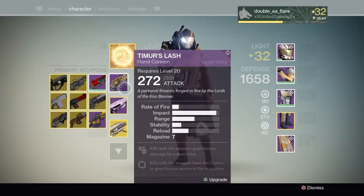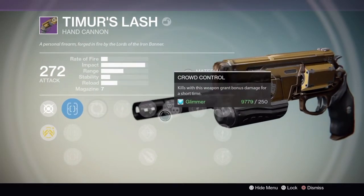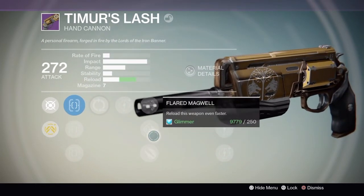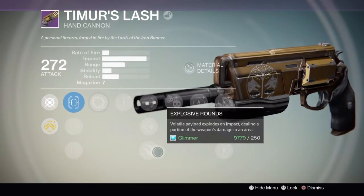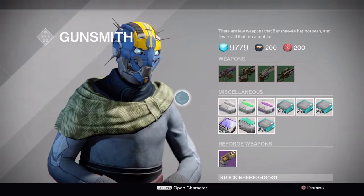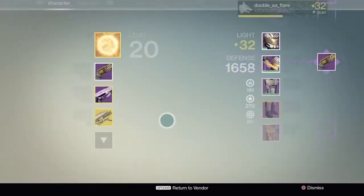I really did not have time to reach rank 5 this week, so this is my old Timur's Lash from back in Dark Below, actually. The rolls I had on it weren't that great, so what we're going to do is try and reforge it. We're going to try and get Luck in the Chamber, Final Round, and Small Bore, although we are kind of limited on Glimmer, barely reaching almost that 10,000 Glimmer. So let's see if we can get what we want from this.